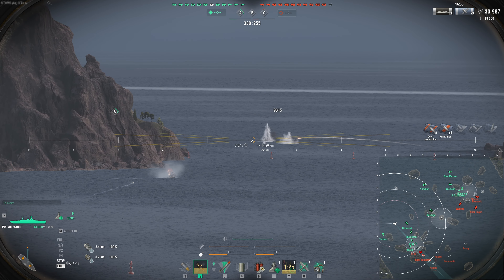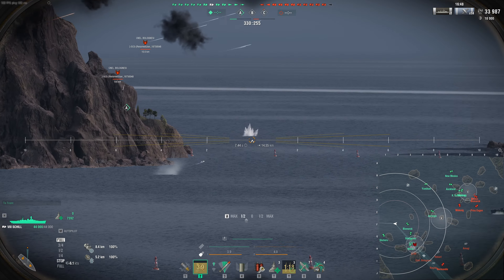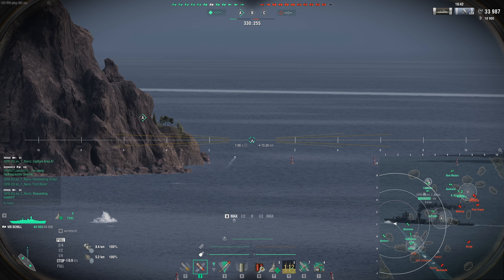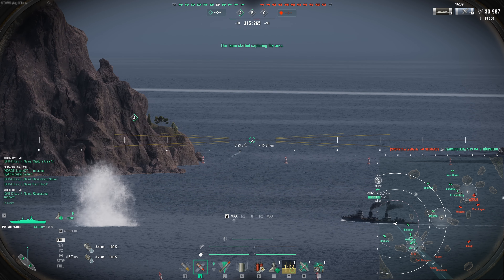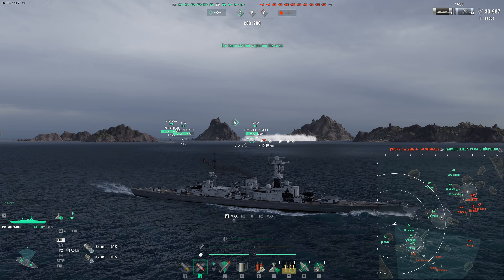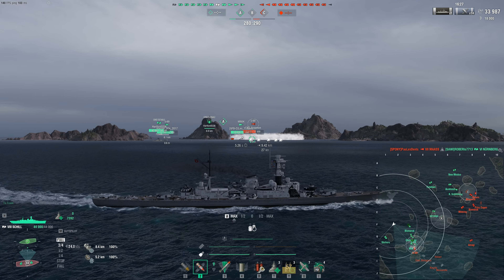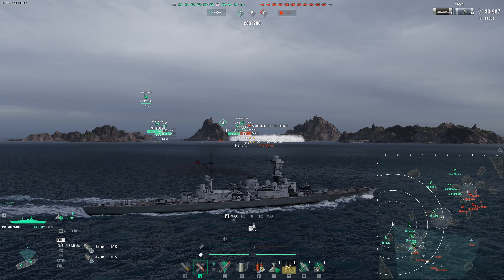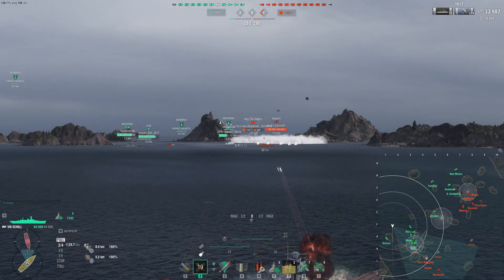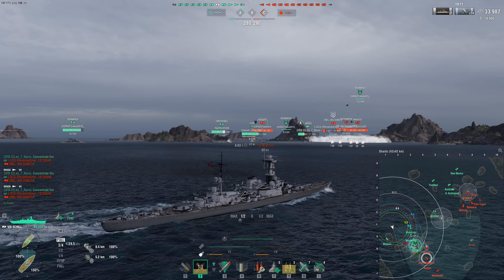This ship is very interesting in that it shows us what a Tier 8 sort of looks like compared to Brennus, which came out this update as well. Brennus is an up-calibered Henry with 305s, and you lose out on the reload booster and a hydro or defensive fire on that ship relative to Henry. But Shill retains a reload booster and a hydro. Kind of odd that Brennus didn't manage to keep those things.